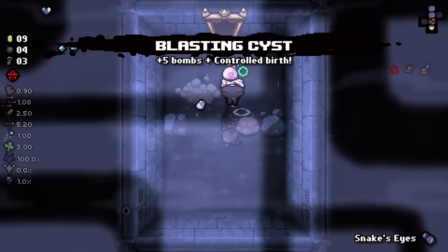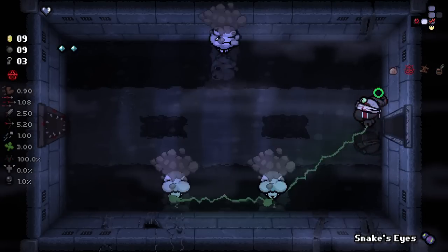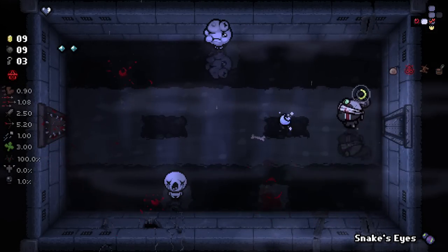We got some interesting pickups here. So we've got bombs that are going to spawn Mini Isaacs. Which is pretty good — we need to be very careful not to get hit here.